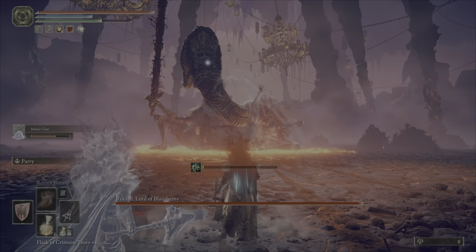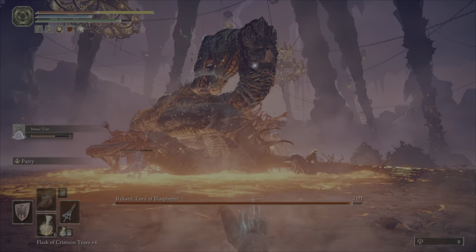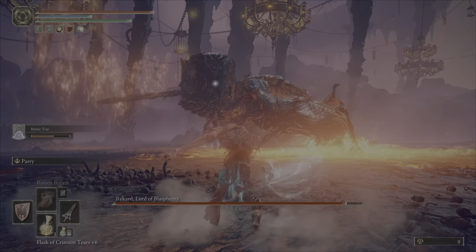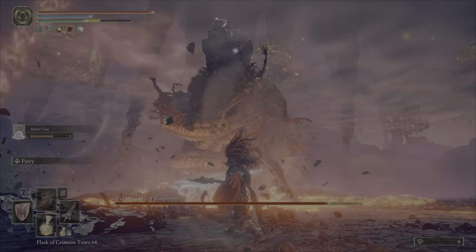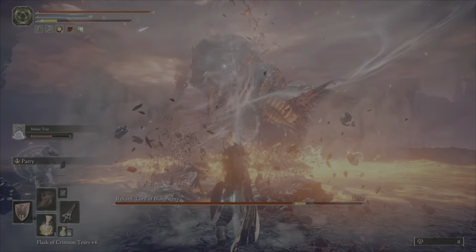As you can see, the mimic is so powerful that in the first phase he already did a ton of damage while standing underneath the boss. The same thing goes for the second phase — it always takes him a few seconds to get aggro, but once he does, he stands in the lava right underneath the boss.